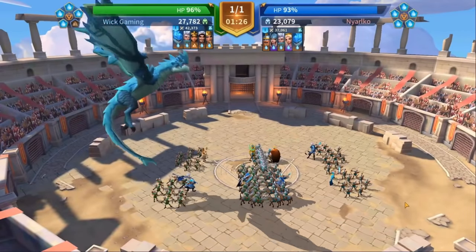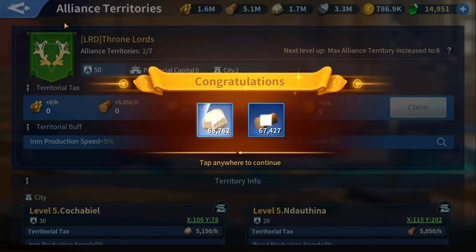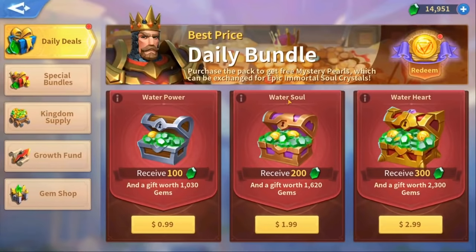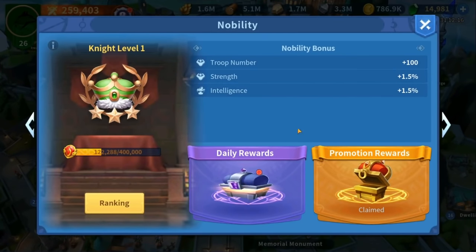AppGallery also has a big promotion going on for Easter week in Infinity Kingdom, where you will get 20% Huawei points back that you can use to get some more free stuff. Also, if you want to play with me in Vita's Kingdom 25, I have some free coupons for you if you install the game through AppGallery. You will find all the links and codes in the description down below. Thank you for watching this ad and helping my channel out.